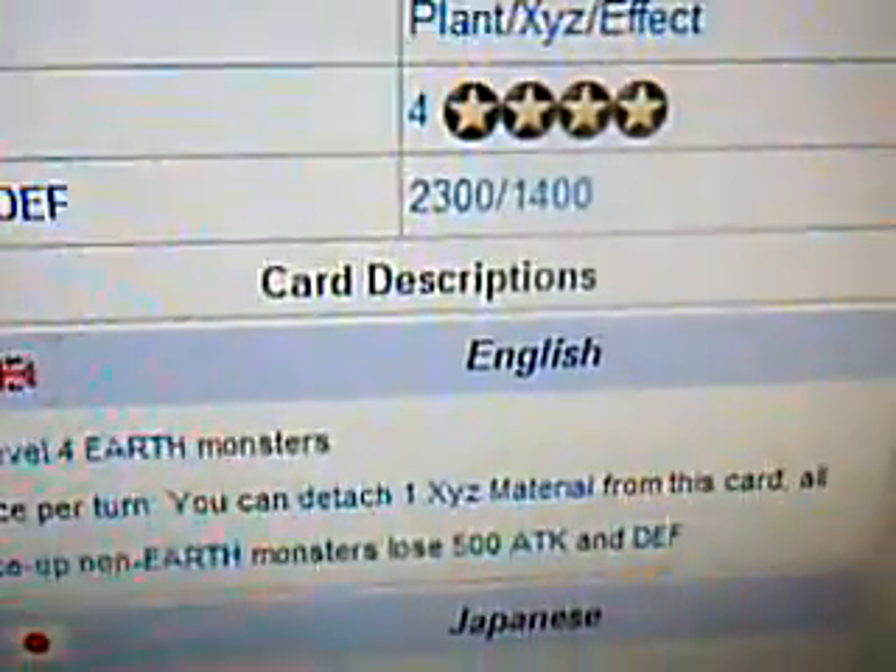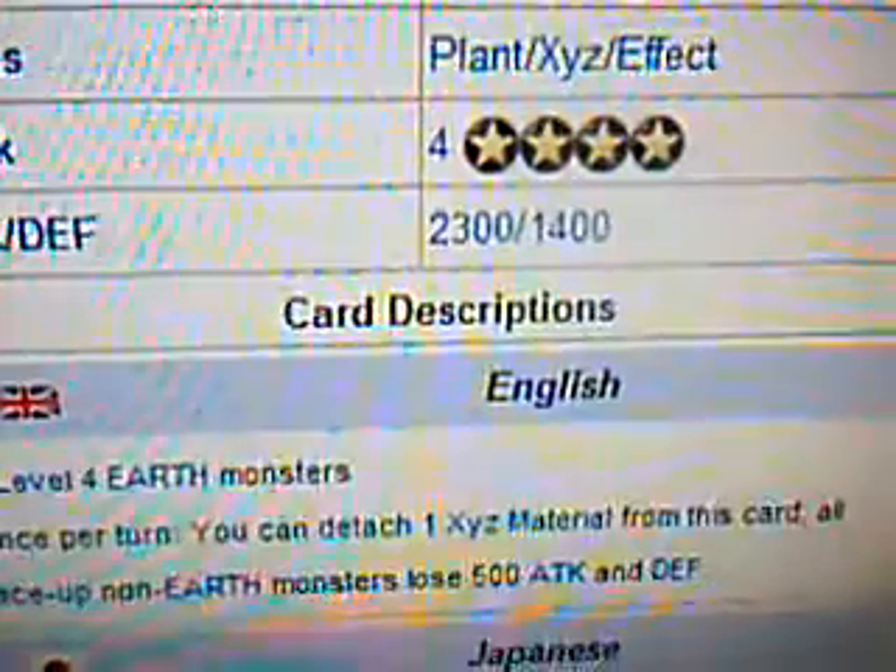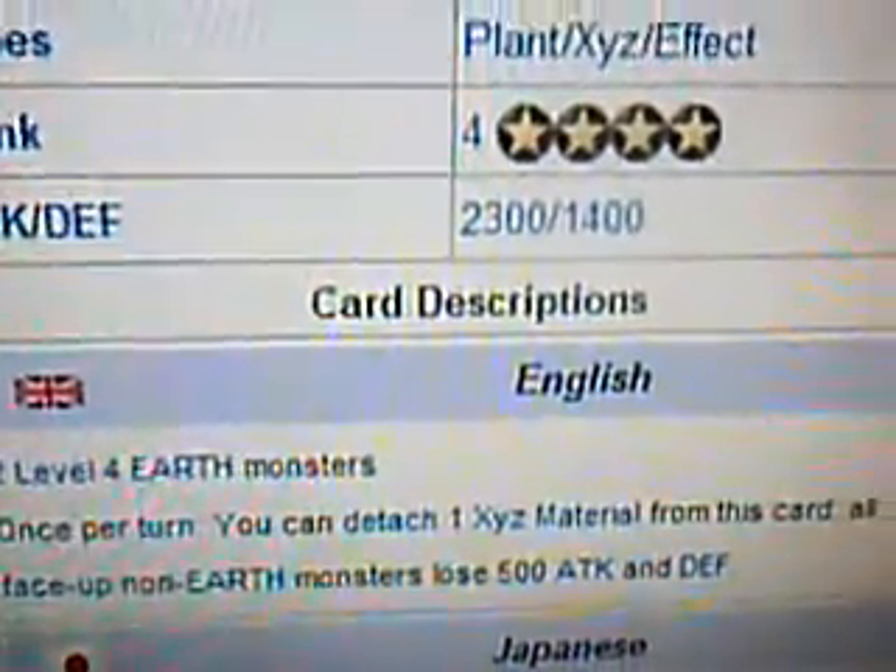Description: 2 Level 4 Earth Monsters. Once per turn you can detach 1 Exceed Material from this card. All face-up non-Earth Monsters lose 500 Attack and Defense.